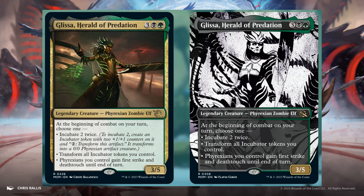Glissa, Herald of Predation, 3 and 1 Black and 1 Green. It's a 3/5. At the beginning of combat on your turn, choose one: Incubate 2 twice, or transform all Incubator tokens you control. Phyrexians you control gain Phasestriker and Deathtouch until end of turn. Shown in normal version and showcase version.